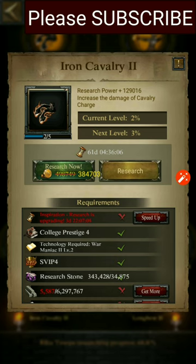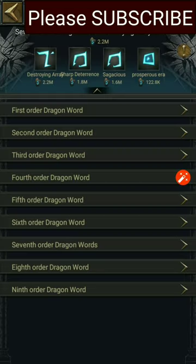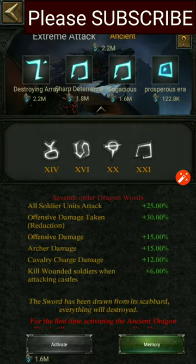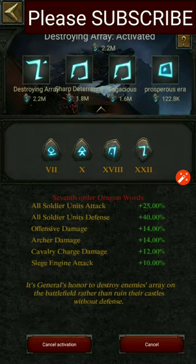If you scroll down, Iron Cavalry II can give you another 5% cavalry charge damage. Then go to your Palace of Dragon Ward. There are several dragon wards that give cavalry charge damage. The Extreme Attack gives 12% cavalry charge damage and Offensive Damage gives 15%, but it is an ancient dragon ward that consumes dragon wards. I prefer the Destroying Array — a normal dragon ward that gives 12% cavalry charge damage and 14% offensive damage.